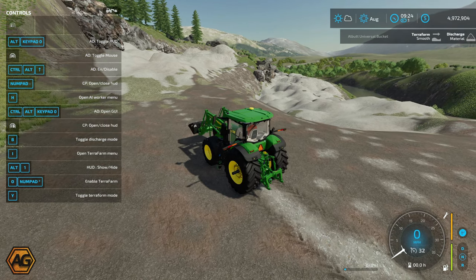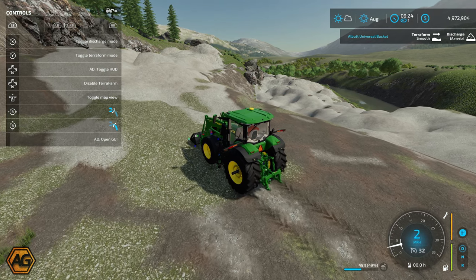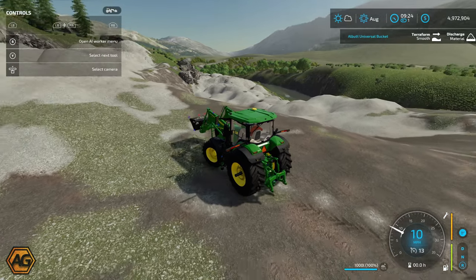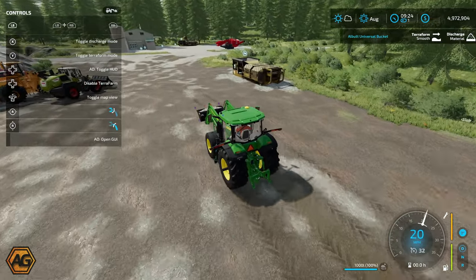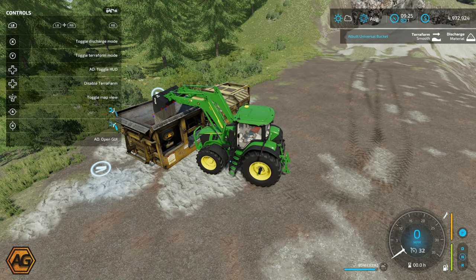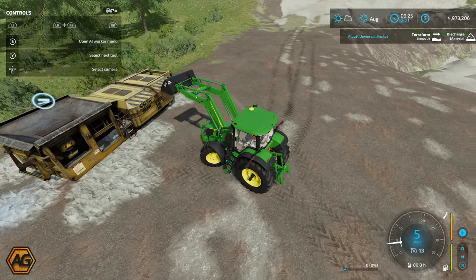Alright, with those settings set up, we're going to turn the bucket on and pull up next to the pile. Let it lower down and you'll see as we get towards the ground it goes green and we're having a smoothing effect on the ground. We haven't quite got a full bucket — we'll have another go — there we go, 1000 litres into our bucket. We can go and dump this into the debris crusher. The critical thing is the discharge is set to materials — if it wasn't set to material when you dump, it wouldn't fall out, it would try to level the terrain. There's about $300 we earned off that.